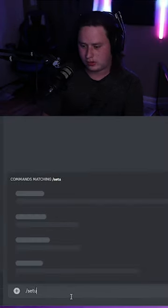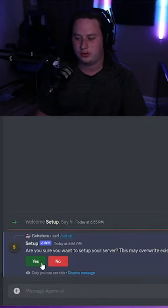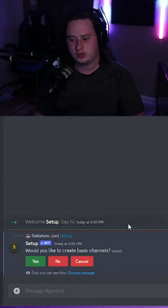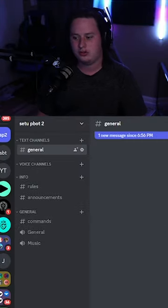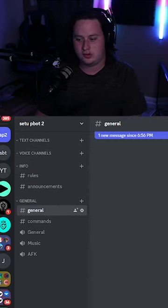All you have to do is do slash setup and it's going to run a command for you and start setting up your server with channels automatically. You click yes, you want to set up your server, create basic channels — yes. It's going to create you some basic channels over here on the left. As you can see, the basic channels gives you a short list of categories and some basic channels to start with.